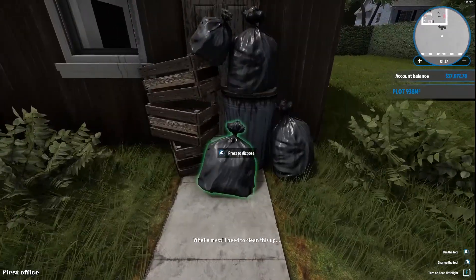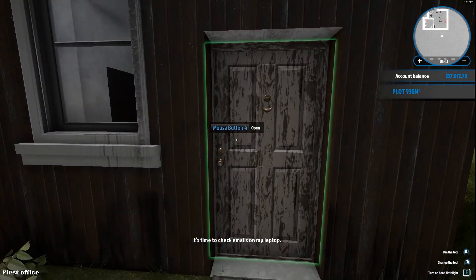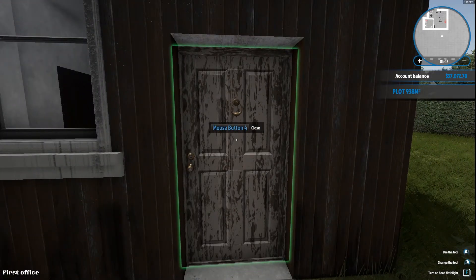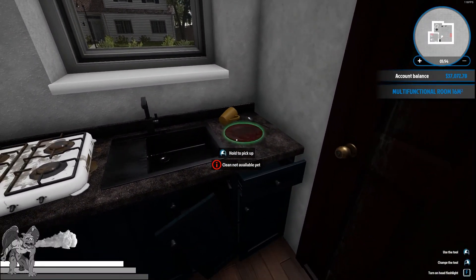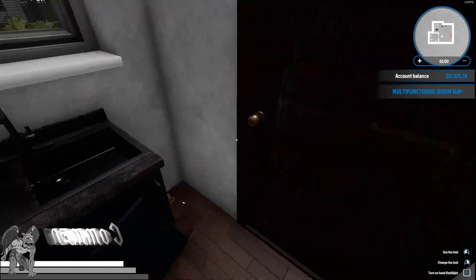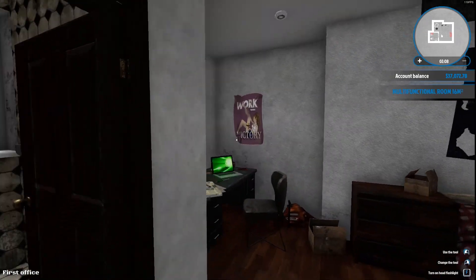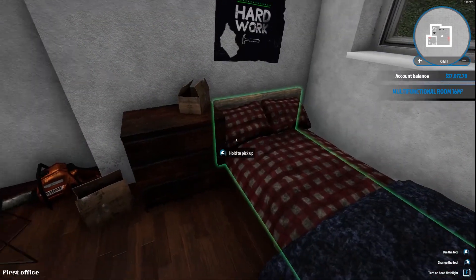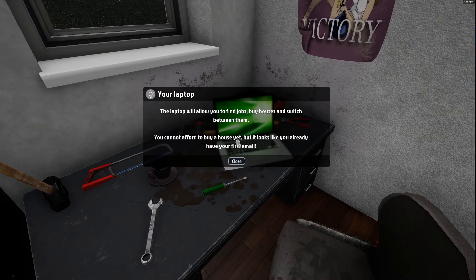Alright guys, we know this one here, so let's get rid of all this stuff. Something's up with my mouse — it's really, really sensitive. Let's turn down the DPI. Let's not make you people sick today. Okay, we can dispose of that. We'll get to all that here in a second because we don't have any skills yet. We need to clean up all this trash, get ourselves over to the PC. Your laptop will allow you to find jobs, buy houses, and switch between them. You cannot afford to buy a house yet, but it looks like you already have your first email.